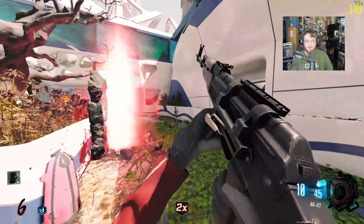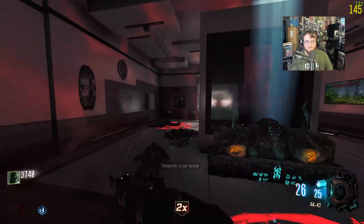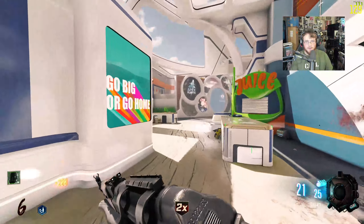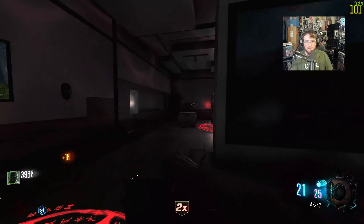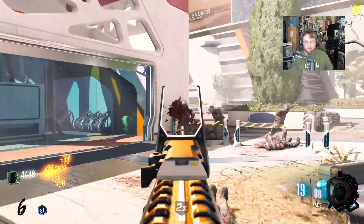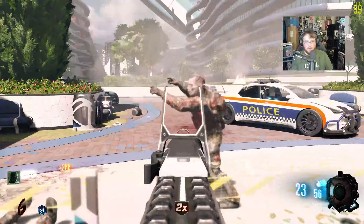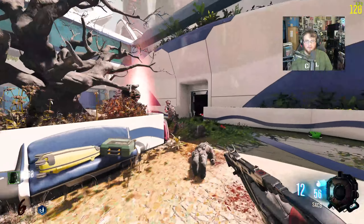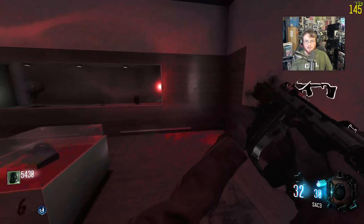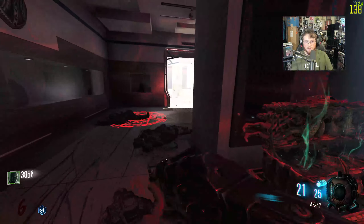You can't shoot through the teleporter barrier either, which makes sense since you can't walk through it. The double points power-up definitely helped with points, not that we had a point issue. We'll go ahead and hit the mystery box. I don't want to replace the AK, but maybe I'll try.